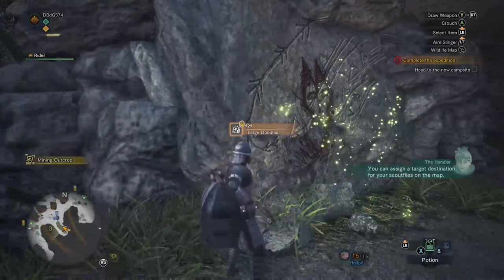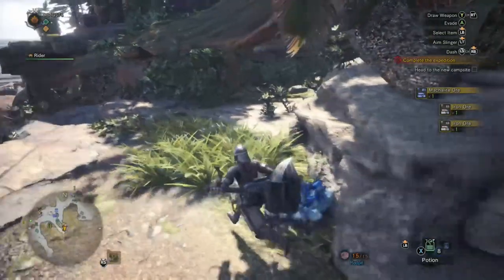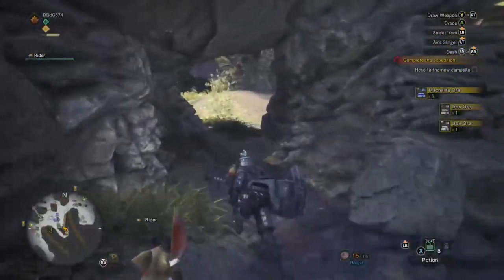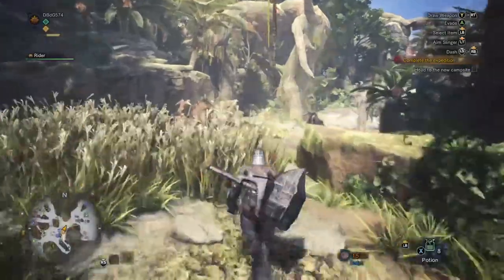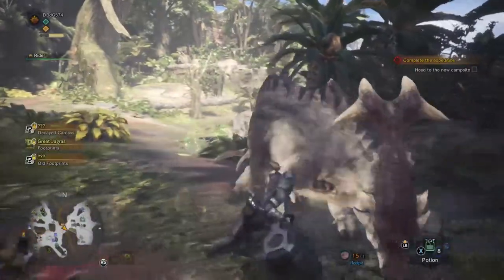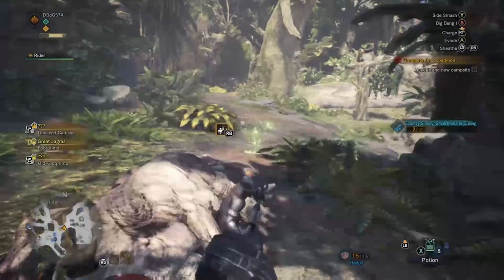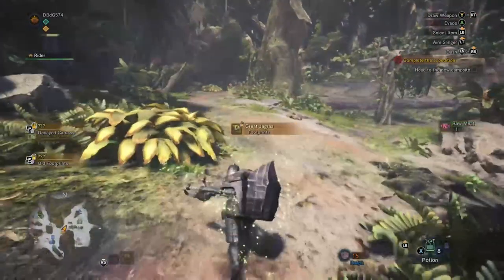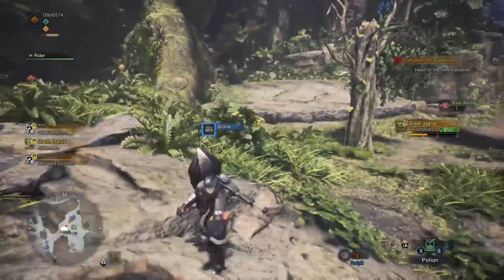I see that rock over there — hold on. I can assign a destination for my scout flies on the map, but I don't know where I'm going so I'm just gonna keep moving. I'm not gonna make a destination — I'm exploring. This is Monster Hunter World. Oh man, I slapped him in the face with the hammer! He swings it really, really slow but it's all worth it when you actually hit something. That's a real good satisfying hit.